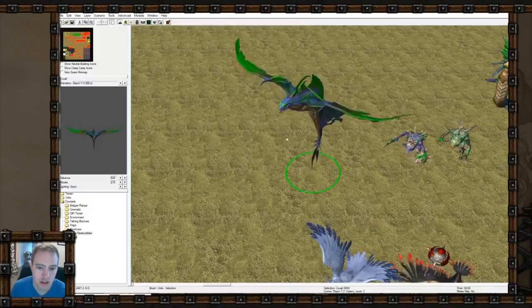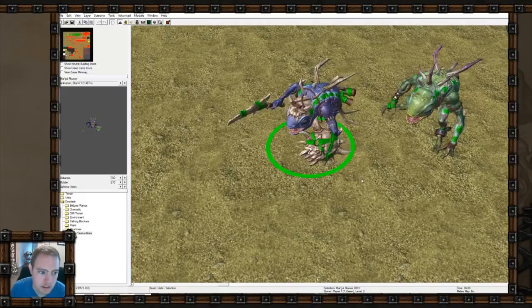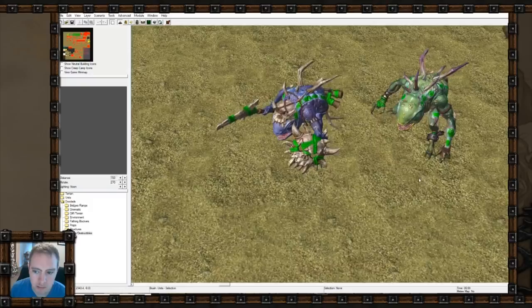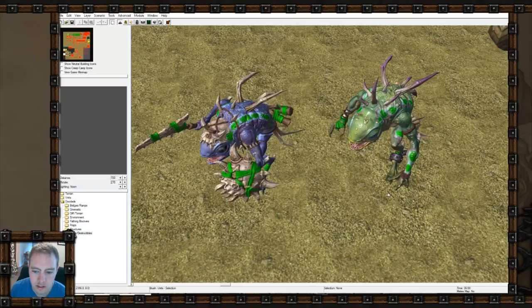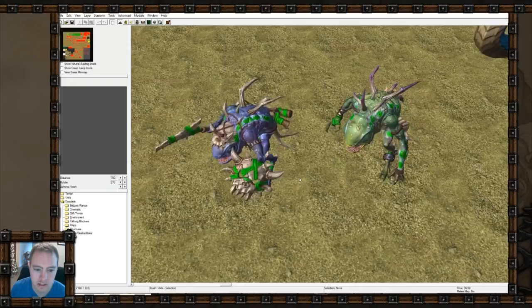They just look scaly and slimy, exactly the way they should. These are the mergles. I should have put these with the other murlocs so we could look at them side by side, but I can move them later. Mergles and murlocs look pretty good - they're a good cross between the Warcraft 3 murlocs and the World of Warcraft murlocs. They kind of look in between, which is interesting.